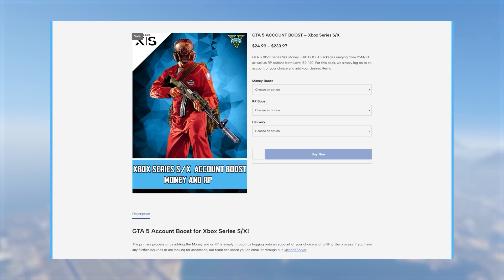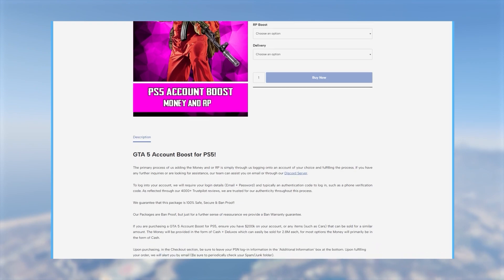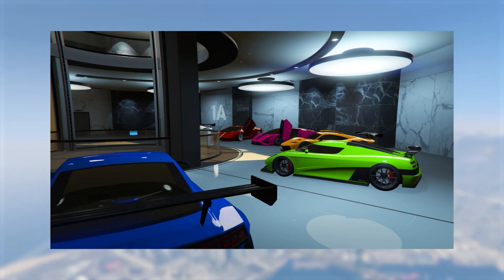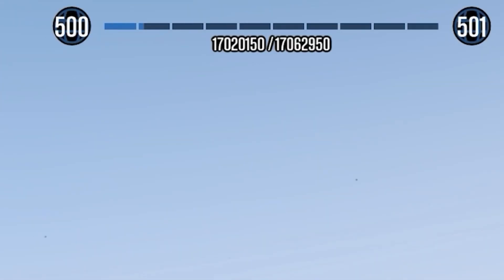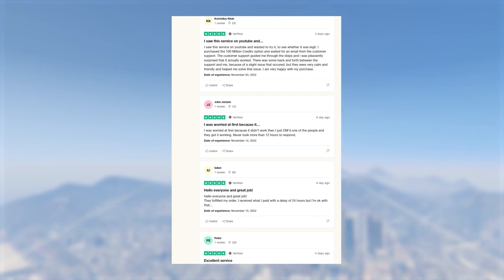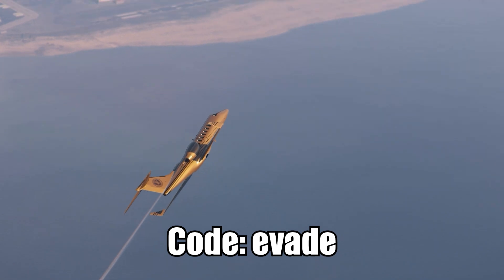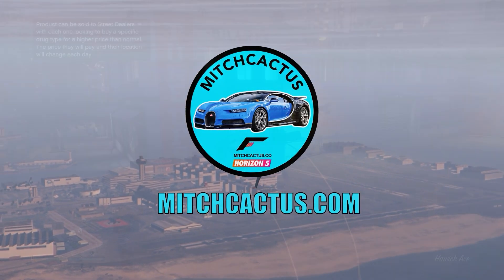If you don't want to spend hours grinding out these glitches, check out the instant delivery modded accounts from mitchcactus.com, available for Xbox, PlayStation, and PC. It comes with between 50 million to 1 billion dollars as well as RP level 100 and more. They also offer account boosts, meaning an existing account of yours can have money or RP added to it. They have over 4,500 reviews on their official Trustpilot page. There will be a link in the pinned comment and description — use code EVADE for 5% off.